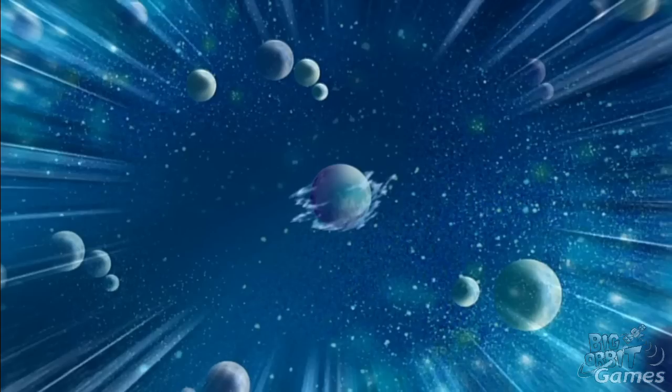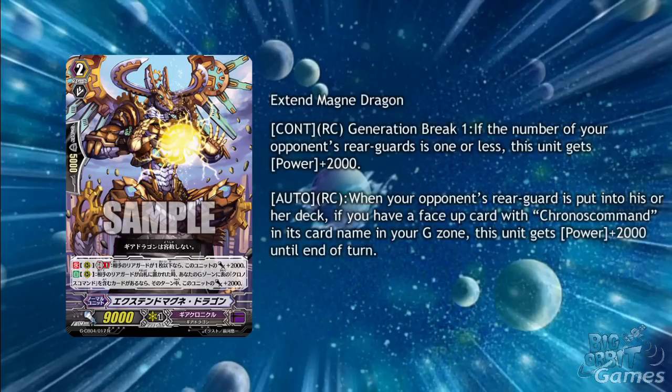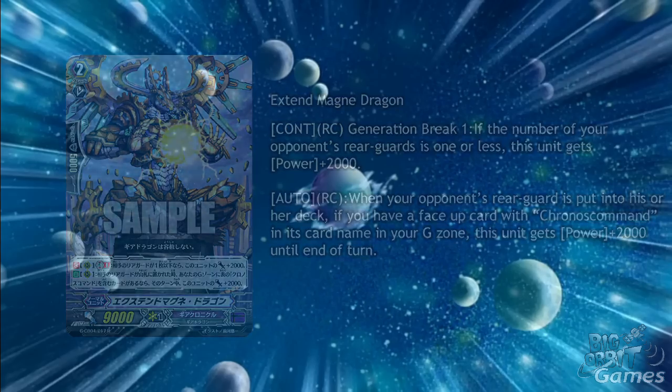To carry on the Chronos Command support, we have Extend Magne Dragon. As a continuous on the rear guard circle, generation break 1, if the number of your opponent's rear guards is 1 or less, this card gains plus 2000 power. As an auto on the rear guard circle, when your opponent's rear guard is put into his or her deck, if you have a face-up card with Chronos Command in its card name in your G zone, this unit gains plus 2000 power until end of turn. This card can get up to 21,000 power without any boost if your opponent had a full field before using Chronos Command Revolution, which is an amazing amount of power on its own. It would be nice to see more powerful control decks in the future.